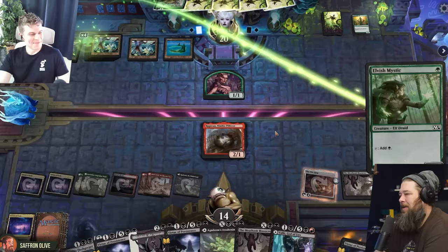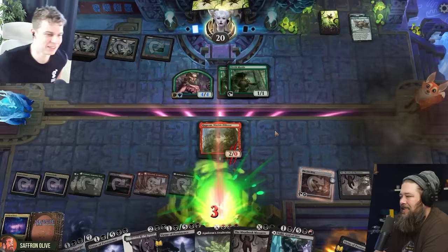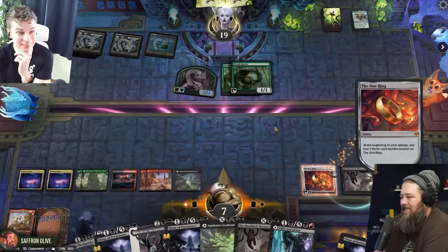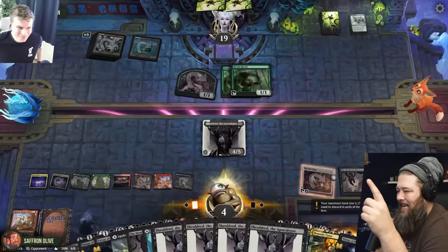King Harald's Revenge. And Ram Through — this should deal three to you, kill the Ragavan. And then I swing at you for four. Down to seven. Ring deals three, down to four. I have what might be bad news for you, Phil. I'm gonna play Sheoldred. And then I'm gonna tap my One Ring to draw four cards and gain eight life.